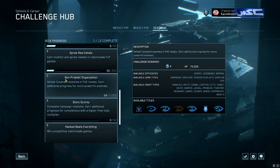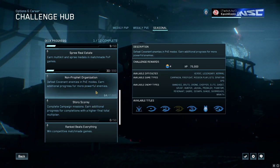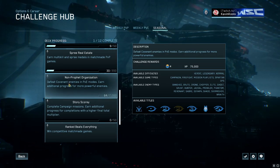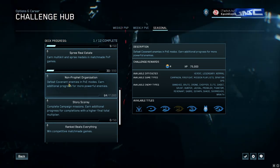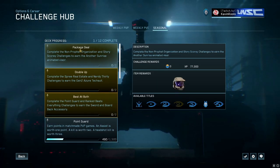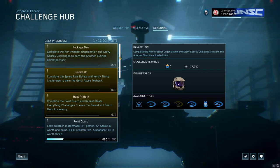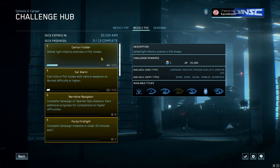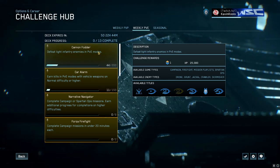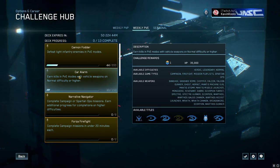There's a good combination you can pull off with Non-Profit Organization and Story Score — both PvE-focused challenges. Non-Profit means you have to kill enemies; the more you kill and the higher the difficulty, the more points you earn, with a grand total of 7,000 getting you the unlock and one step closer to the Package Deal for the Another Sunrise challenge. You can team that up with Cannon Fodder — defeat light infantry enemies in PvE modes like campaign, Firefight, and Spartan Ops.